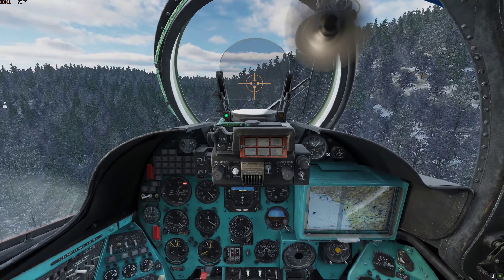I immediately try to get as low as I can to get out of view, so anybody searching for me is going to have a hard time picking me up in the ground clutter. I get super low — I practically scrape my paint on the ground — but just adding a tiny bit of collective, not too rapidly, slowly pulling out of it. The advantage of being this low is obvious.